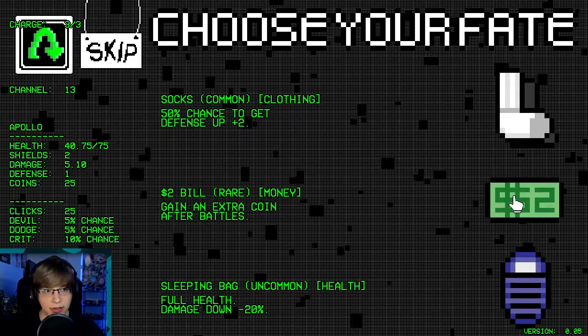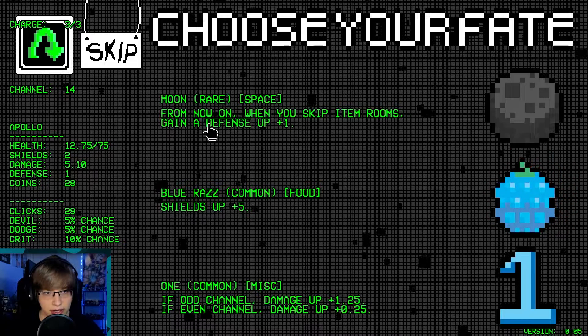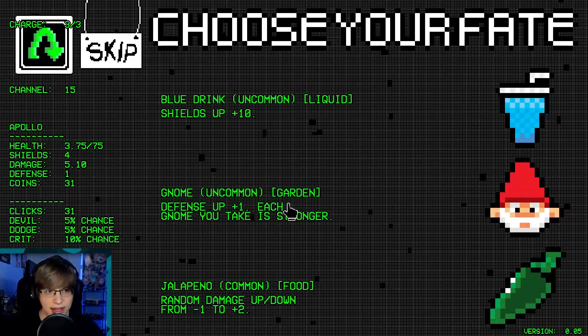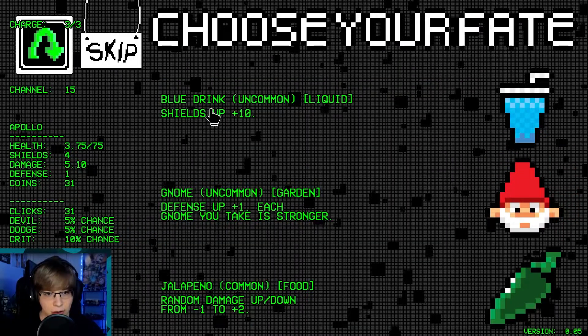Gain an extra coin after battles — yes please, pretty good early on. From now on when you skip item rooms, gain defense up. Okay, let's do that. Oh geez, we're about to die here.